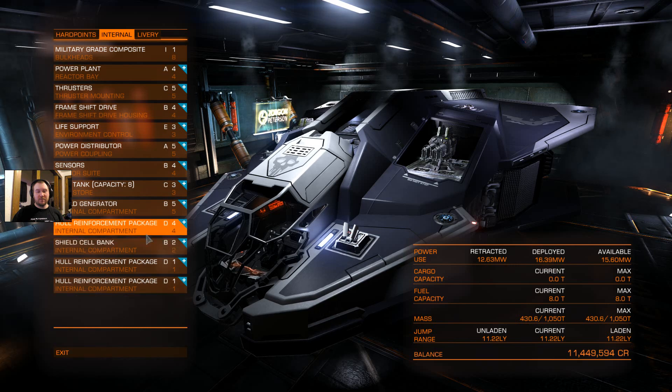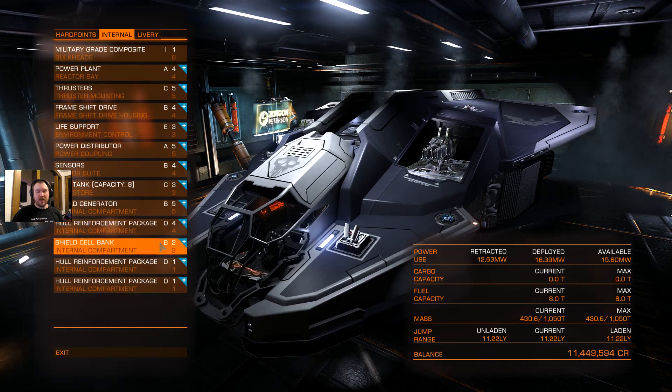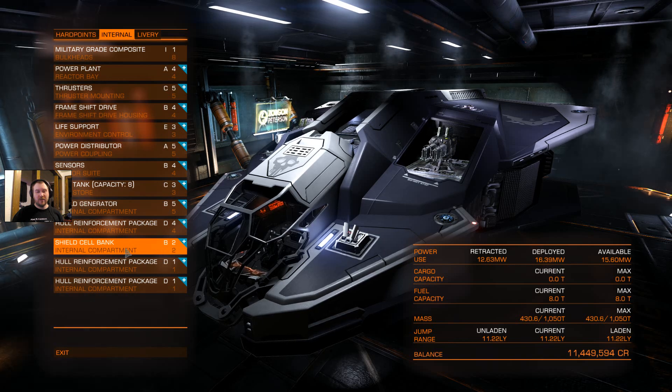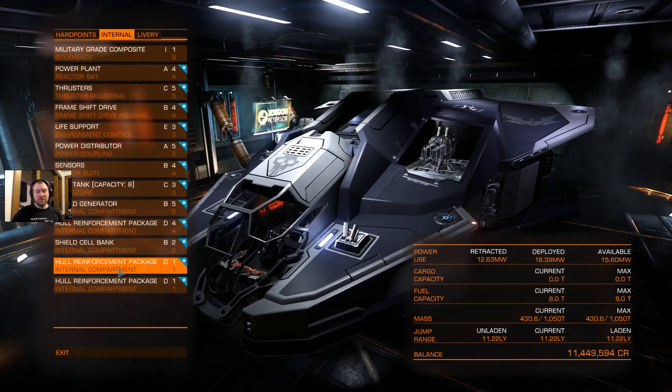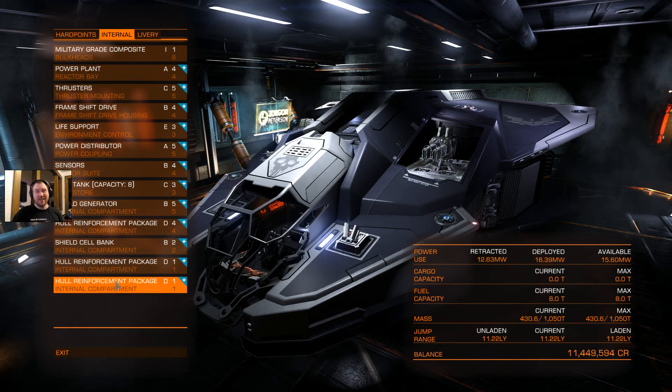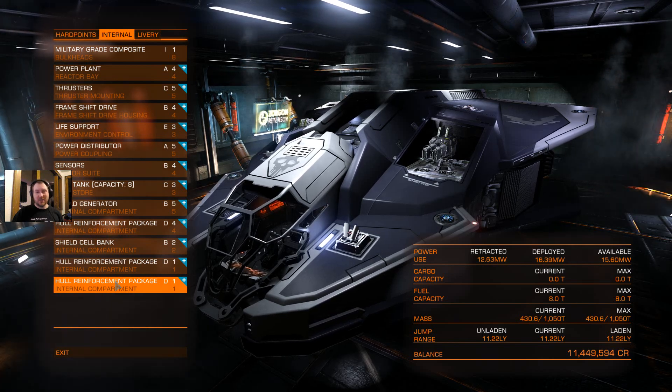Everything past that: I have a hull reinforcement package, a Shield Cell Bank — only Class 2 on that — and then more hull reinforcement. I keep as much hull reinforcement on this thing as I can. It's a tank; it's hard to kill because of that.